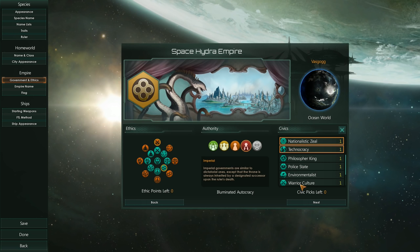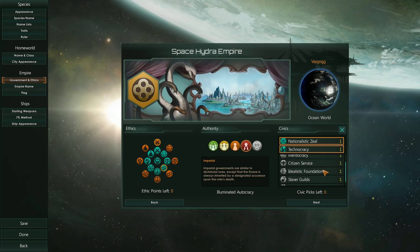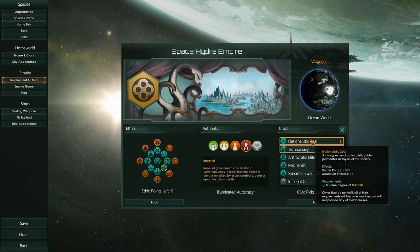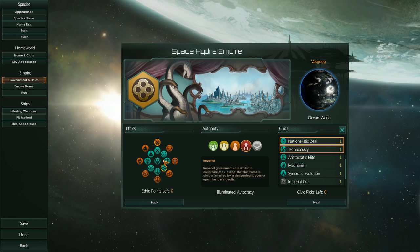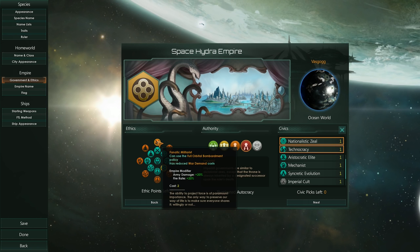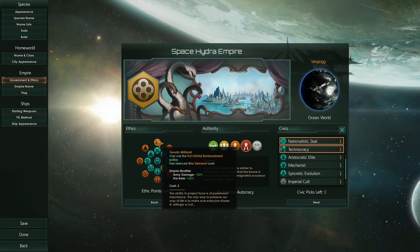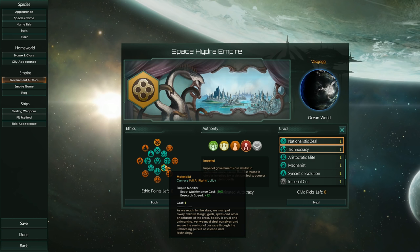Then you get to pick civics, and these are unlocked based on what you picked. Some might require specific authority, others might require specific ethics. I picked Nationalistic Zeal, which requires some degree of militarist and gives you plus 10% border range as well as plus one maximum rivalries. Then I picked up Technocracy, which requires some degree of materialist. I went for militaristic and materialist. Militaristic gives plus 20% army damage and plus 20% fire rate, reduced war demand costs, and full orbital bombardment policy. Materialist gives minus 10% robot maintenance cost, plus 5% research speed, and we'll be able to use full AI rights policy.